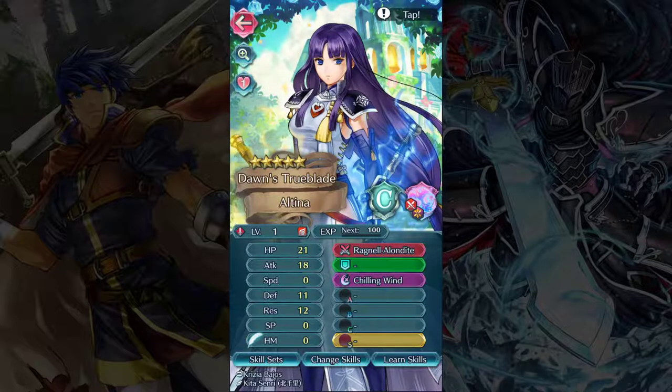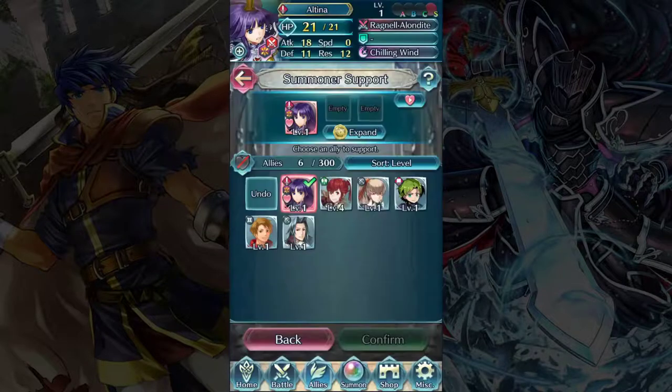So go ahead and summoner support whoever you like, whoever you want the most. You can change it, but you'll start over at C rank and have to level them back up to S whenever you summoner support somebody new. And if you want more than one, you have to pay for the subscription service — I don't recommend it, but if you really want to, you can. Altina is now my summoner supported unit and I can change it to anybody I want at any time.